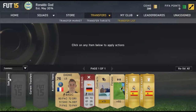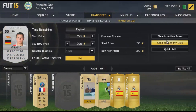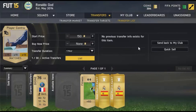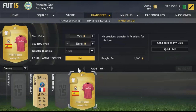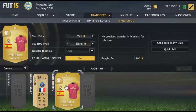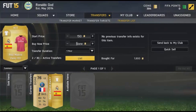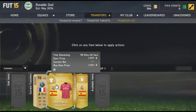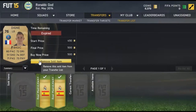I went onto the transfer market and did some trading. I listed a Digna for 500 coins and quick-sold a silver that didn't sell. I decided fitness and contracts wouldn't be selling much right now since everyone is on the web app, so I picked up two Real Madrid away kits — one for 1500 coins and another for 1900 coins. These kits go for around 3000 coins, so I was set to make a decent profit. We ended up with 6300 coins after selling them.